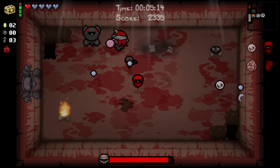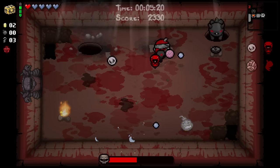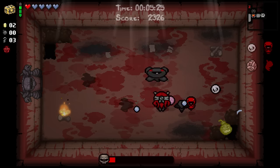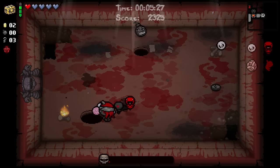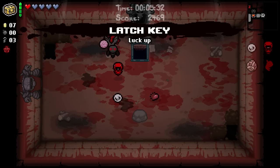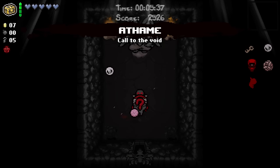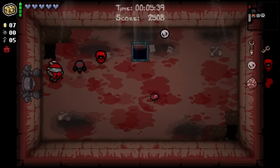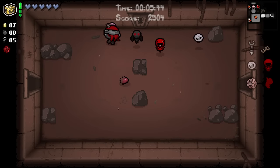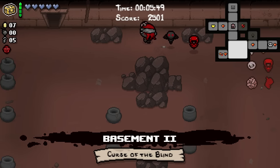We're going to have to try... real close there. I'm really hoping that he just jumps in front of his bomb - oh, that's less I have to do. We'll take the Latch Key, another Soul Heart, couple of keys, a little bit of luck up, very nice. And we're going to go ahead and take our double deal - Call of the Void. That's not necessarily the worst item that I could have gotten. That's actually really nice if you know how to work that item and you have a decent amount of luck up.